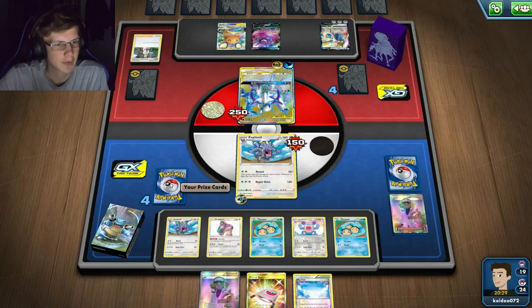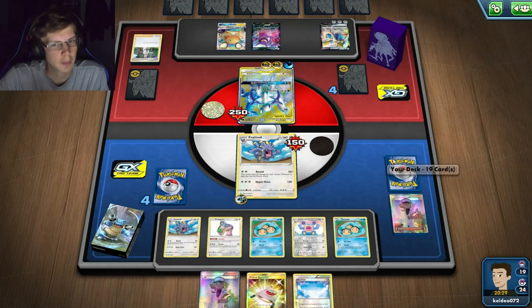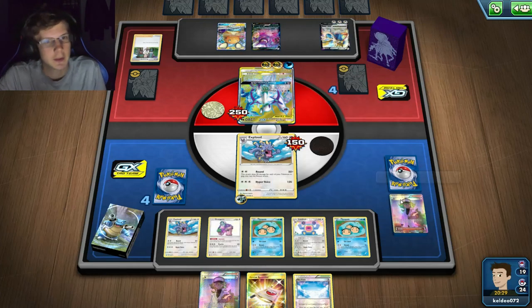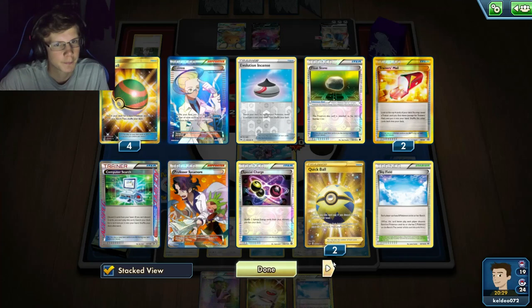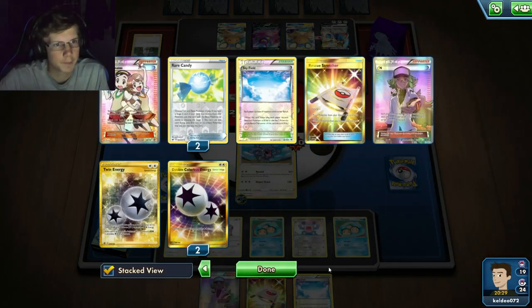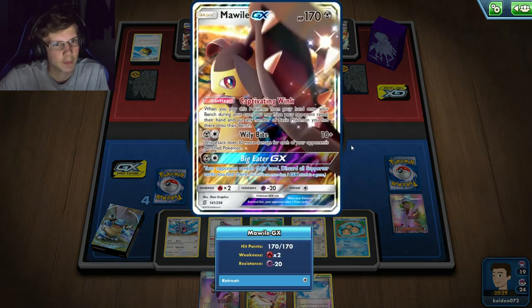I still have stuff prized - I did not think about that. I was discarding energy like crazy at the start because I really wanted to one-hit Zacian, and that may cost me the game. It looks like he's going to retreat. I still have three VS Seekers in my deck, so Teammates would be perfect - it's going to be hard to draw this one energy. He's put down another attacker.